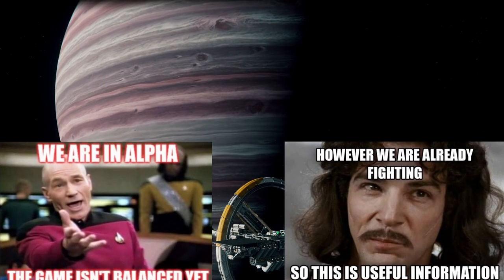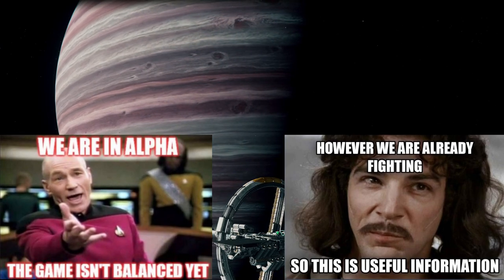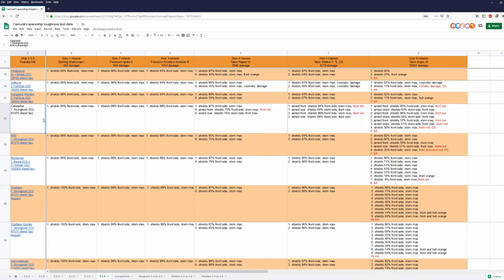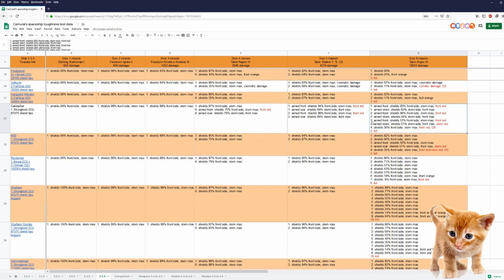I don't want to repeat myself over and over, so have those two memes. I use missiles and torpedoes just as a yardstick. And here's our Caterpillar — I've done all the big ships now. And from all the ships with size 3 shields, the Caterpillar is right now the weakest. I find this sad, but I'm sure she will get her chance in the future. Interestingly, 6 size 4 missiles aimed at the front already turned the front red — that doesn't happen with the 600i, not with the Reclaimer, not with the Starfarer, or the Hammerhead.